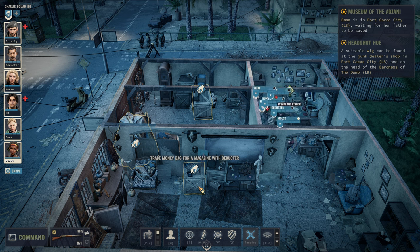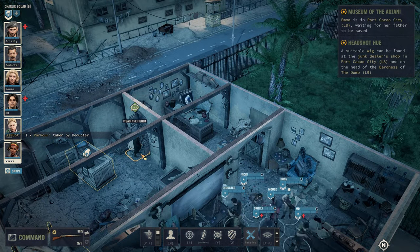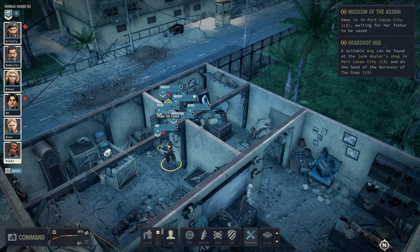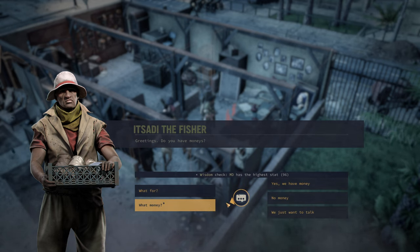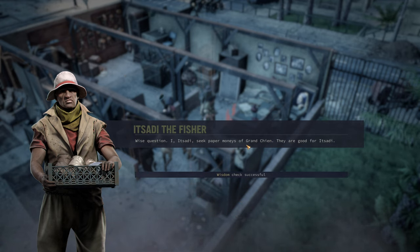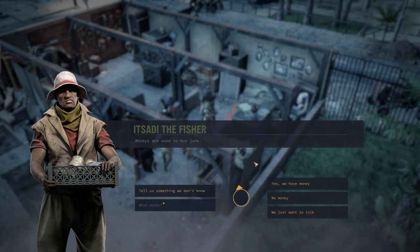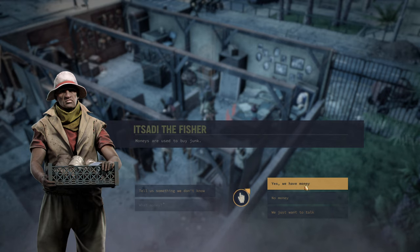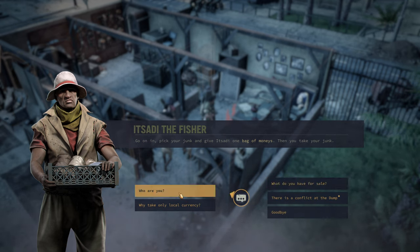I'm going to run around the map and loot all the boring stuff, then pick up the episode and talk to some of the NPCs. I ran around the map and looted all the obvious things. I can trade money bags for good stuff here. Trade money bag for a magazine — that seems real good. Let's talk to him first. Isade the fisher — he seeks paper money, grand share francs, which are good for Isade. There's a conflict at the dump. Let's see what you have for sale.